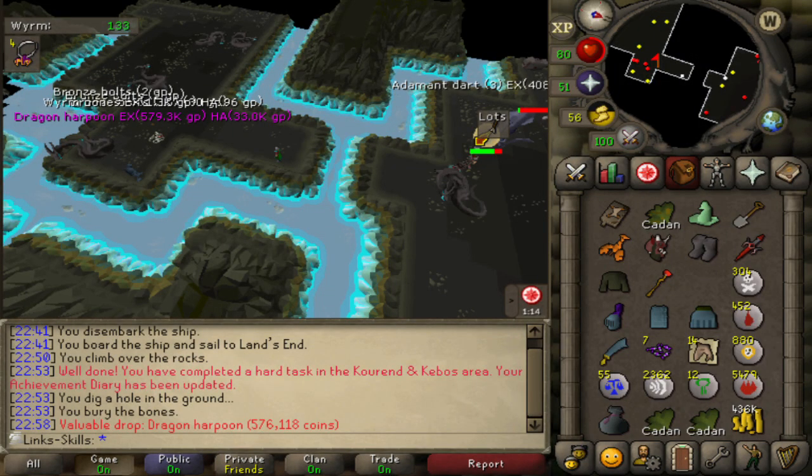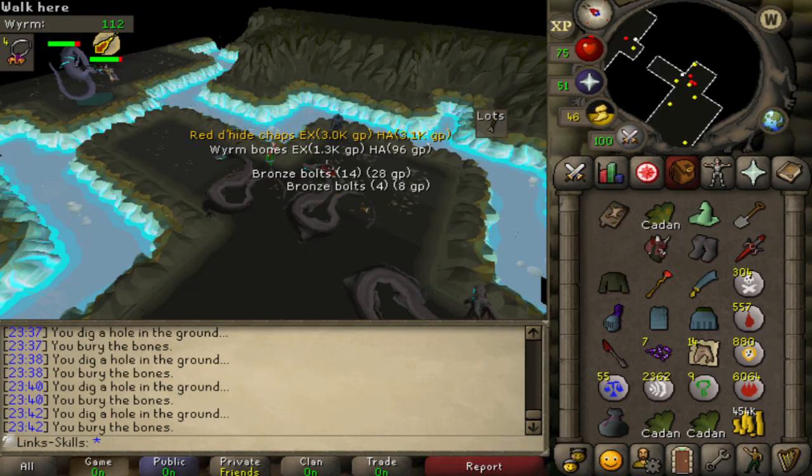On our second kill we get the Dragon Harpoon. I wasn't really tilted because this was only my second kill - I'm not expecting to get anything on the mega rare drop table. But I was like, damn if that was a Dragon Sword I would be over the moon. It's still a rare drop, it was nice to get on the account even though it was completely useless. It's like a 33k alch but I'm never going to be using it for fishing. Still, it's kind of a mini trophy so we hold on to that. And then we do get the Red Dragonhide chaps about 20 kills later, so not too bad.